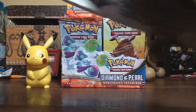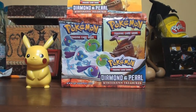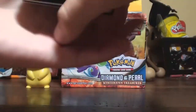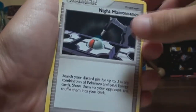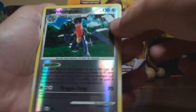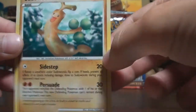Toxicroak pack. Buizel, Vulpix, Gible, Shinx, Totodile, Night Maintenance, Tropius, Cranidos, and a Reverse Garchomp. Oh, that's a Reverse Garchomp, and the rare is Sudowoodo.